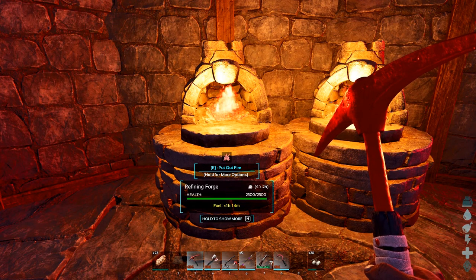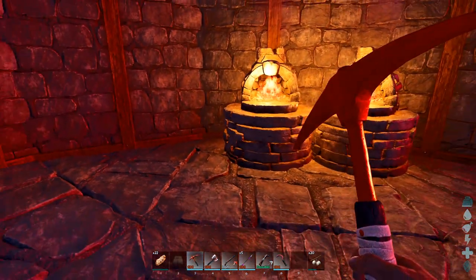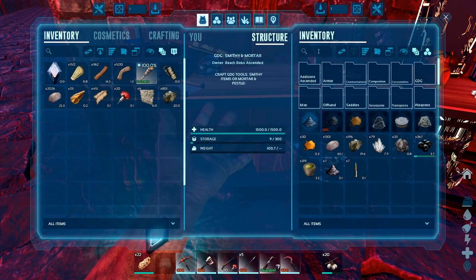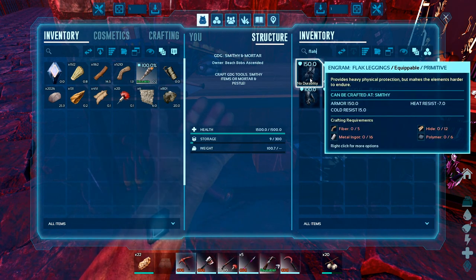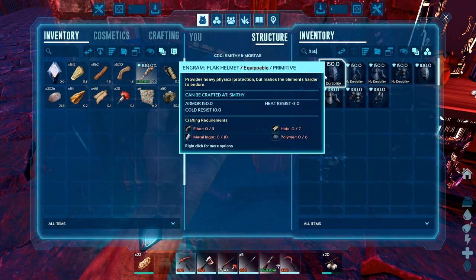We're going to have to make some armor. I guess I'll make Gunner's armor. You had to add something - darn it, Gunner. I have some polymer, but not a lot.